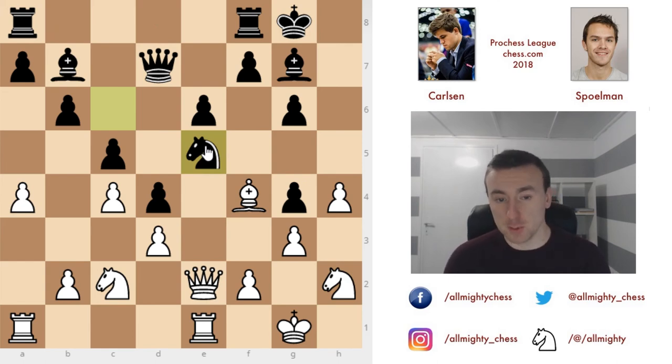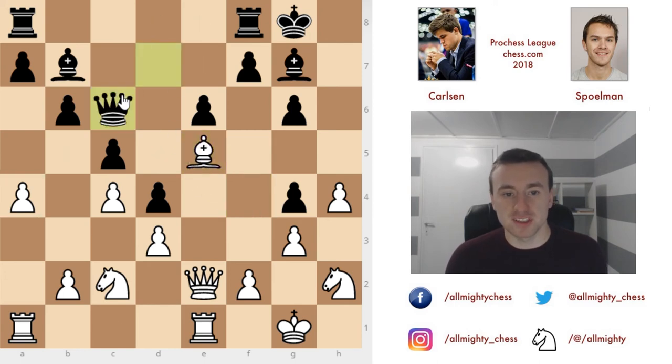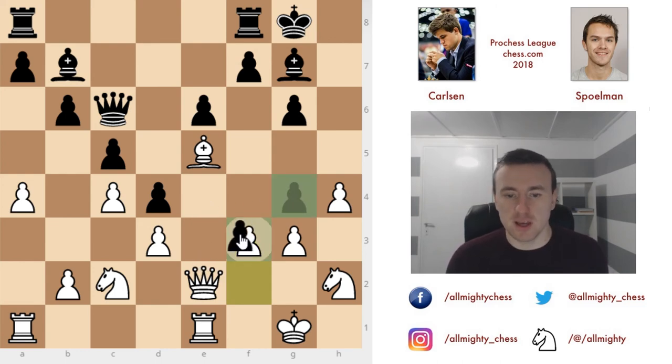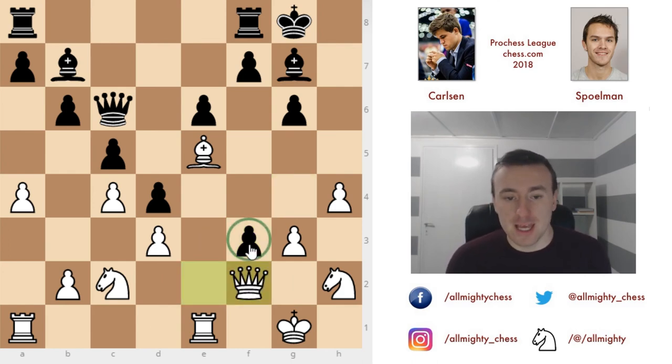Spellman plays knight to e5, wanting to exploit the light-square weaknesses and power up the bishop by opening the diagonal, using it in combination with the queen to threaten checkmate. This knight sacrifice is a pretty decent move. After bishop takes e5, queen to c6 immediately threatens g2 and h1 checkmate. White plays f3 to stop it — another option was queen to e4. After g-takes f3 and queen to f2, black is somewhat blocked by its own pawn, but the queen is stuck and black will push f2 to release the dragon bishop.